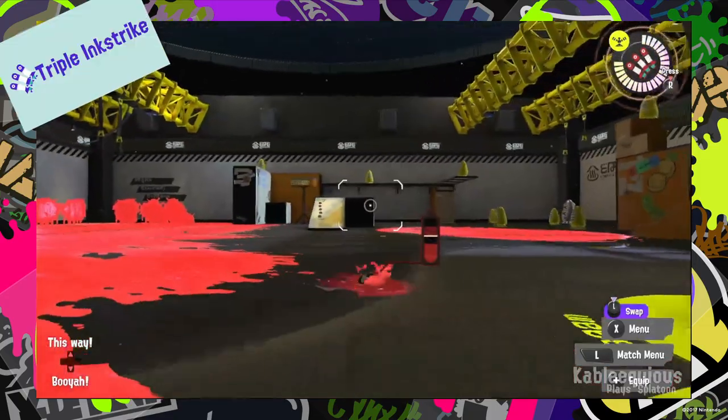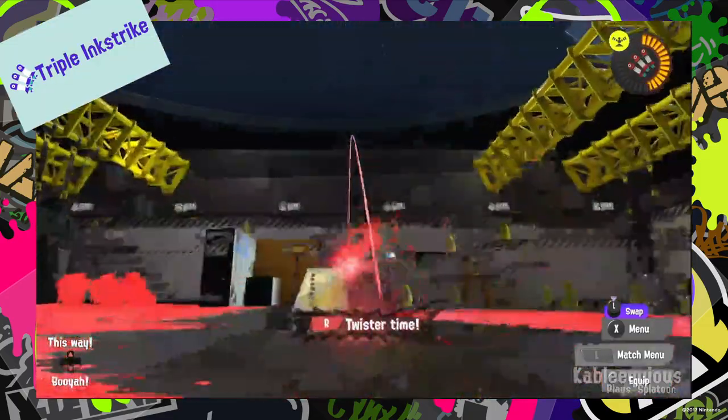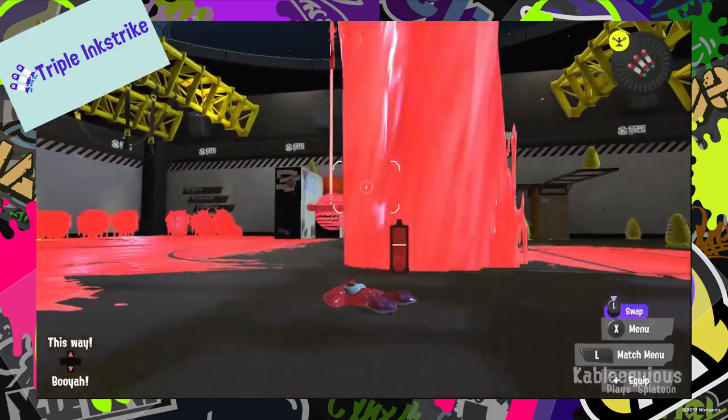The Triple Airstrike allows players to throw three missile beacons and then fire missiles where those beacons land, creating multiple vortexes of ink.